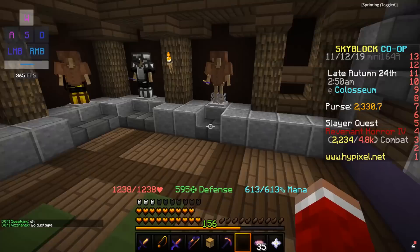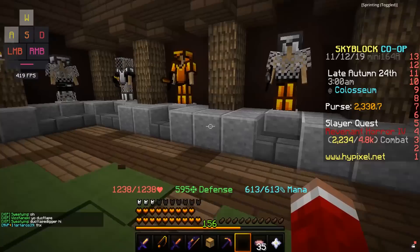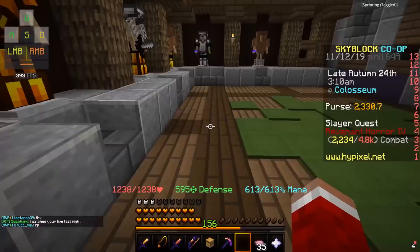Also, right now the price on the Auction House is really high as the update just came out and a bunch of people need Enchanted Emerald Blocks or an Emerald Blade for this event. And yes, Romero takes the Emerald Blade, so you don't get to keep it.